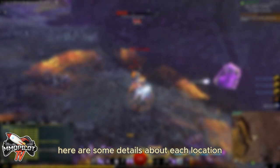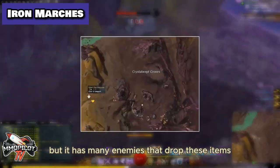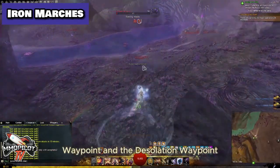Here are some details about each location. Iron Marches is a relatively small zone, but it has many enemies that drop these items. You can find them around the Iron Marches Waypoint, Black Citadel Waypoint, and the Desolation Waypoint.